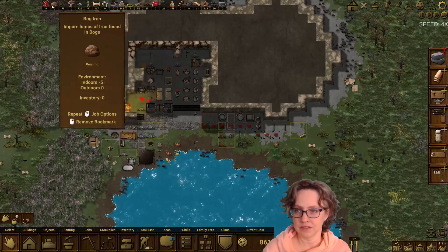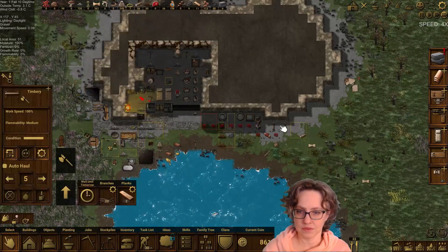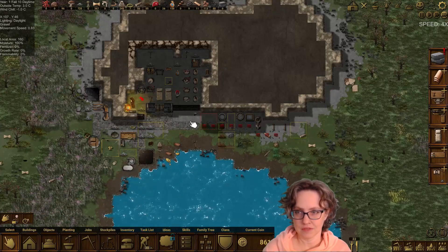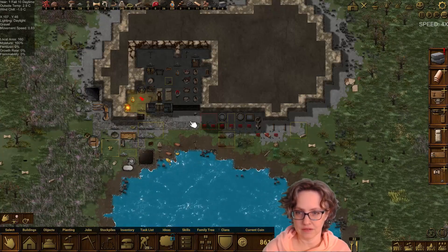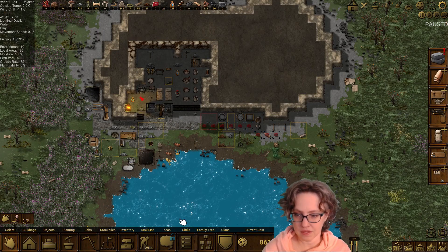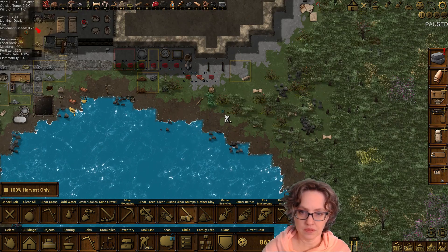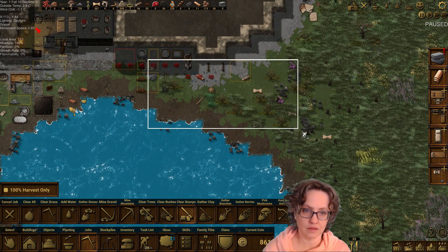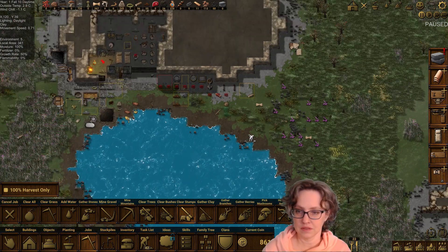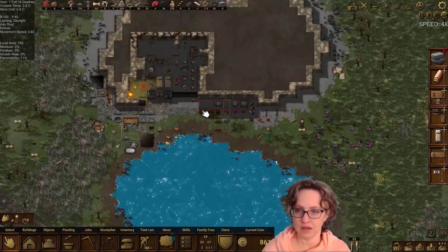Look at our branches — 98 — and our logs — 56. So we're definitely gonna need to address that. And I think I can address it right now. It's more important than building this walkway, in my humble opinion.